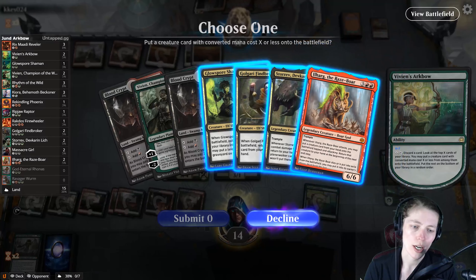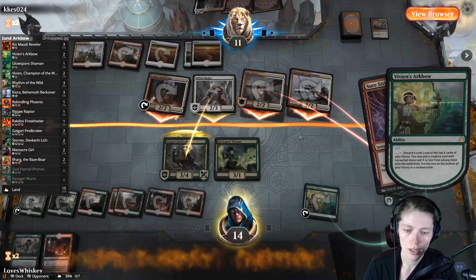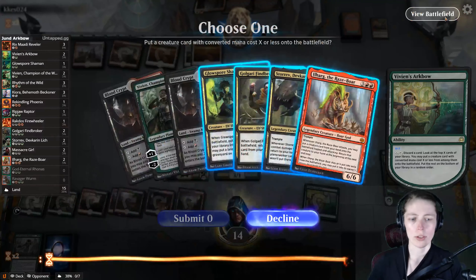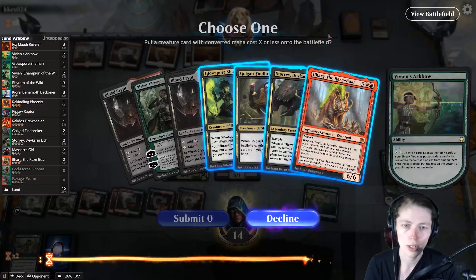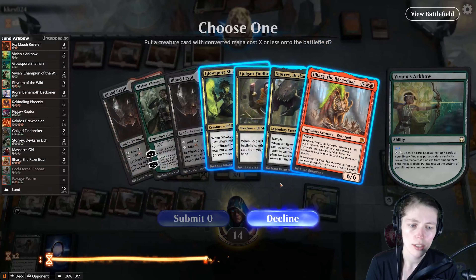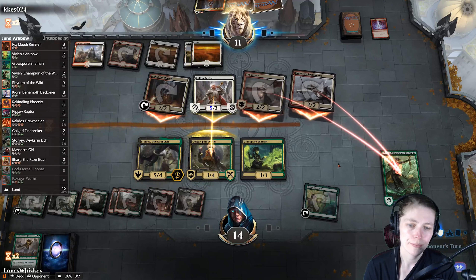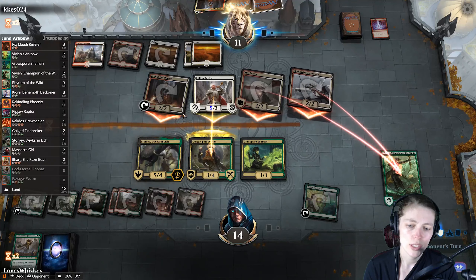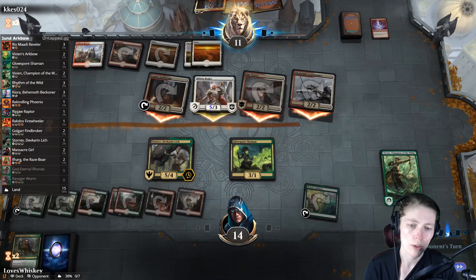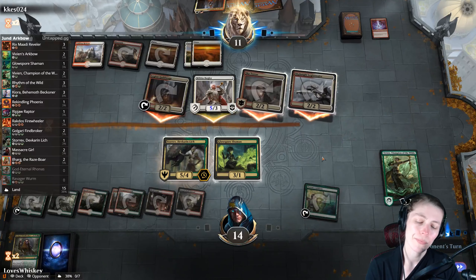We don't really care about losing the Raze Boar. Do we have another one in the graveyard? No, but we have a bunch of stuff we could retrieve. Maybe we just want a Store of Devkar — what does he have in hand? Let's get Store of Devkar so we can get God-Eternal Rhonas back. If we had done this before blockers were declared we could have blocked, but then he probably would have just killed our Store of Devkar anyway. I think it's fine — hopefully he doesn't have another Justice Strike.